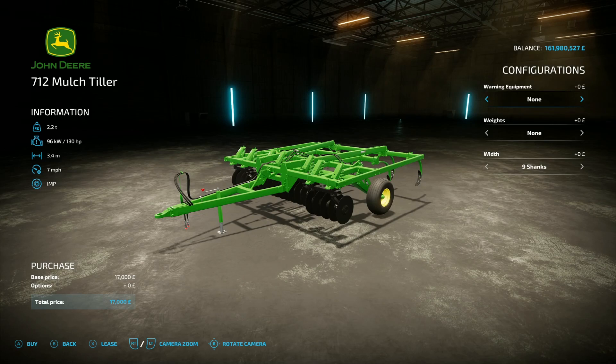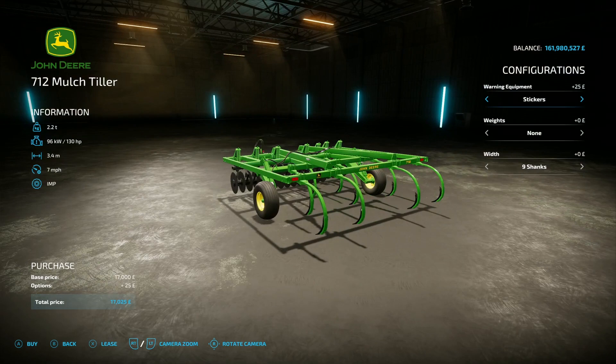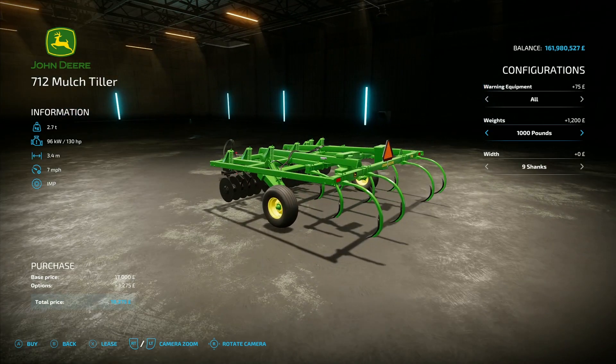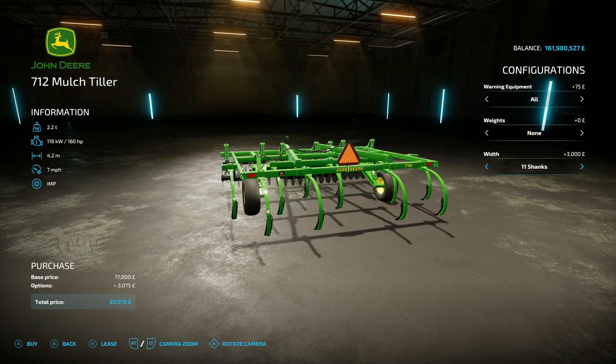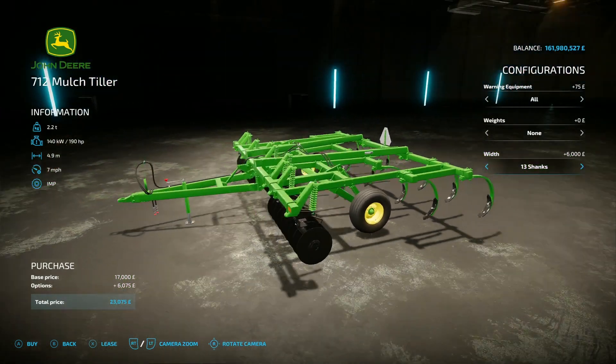Next up is the John Deere 712 Mulch Tiller, this is by Rooster Mud, 9.11 megabytes on the download. You'll find it under plows. It requires 130 horsepower from your tractor, 3.4 metre working width, 7 mph working speed, 17 grand to buy. You then get the option of warning triangle equipment on the back, stickers on the side — reflective stickers — and weights of none or 1,000 pounds. You've also got shank options: 9 shanks at 3.4m, 11 shanks at 4.2m, 13 shanks at 4.9m. It's got the springs on as well — very nice.